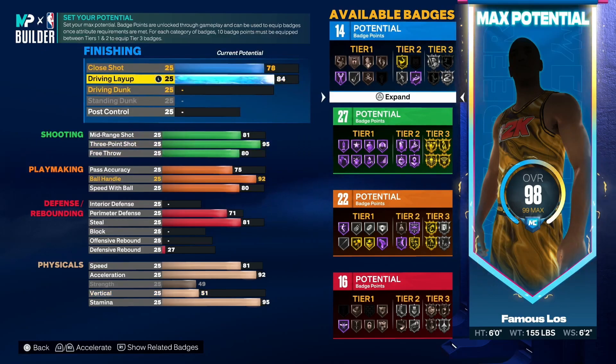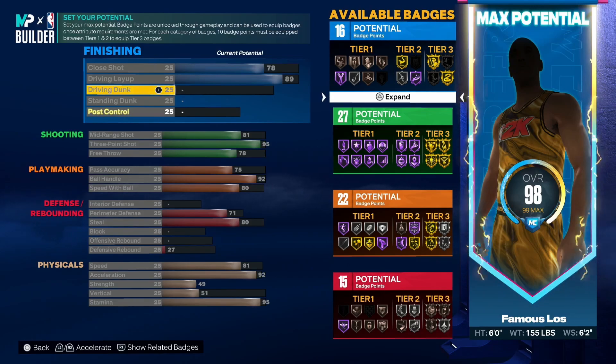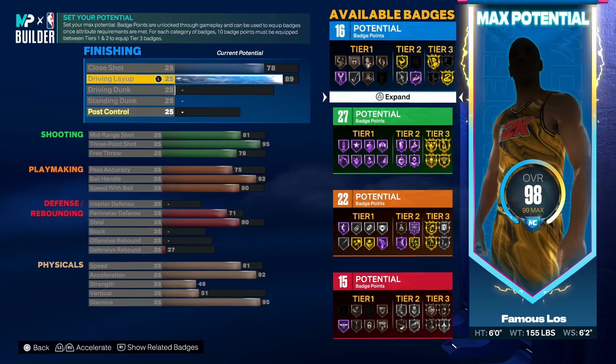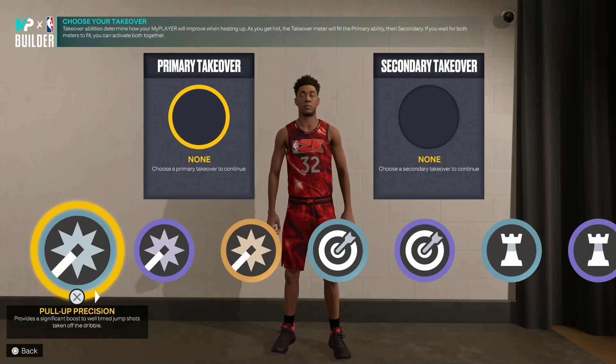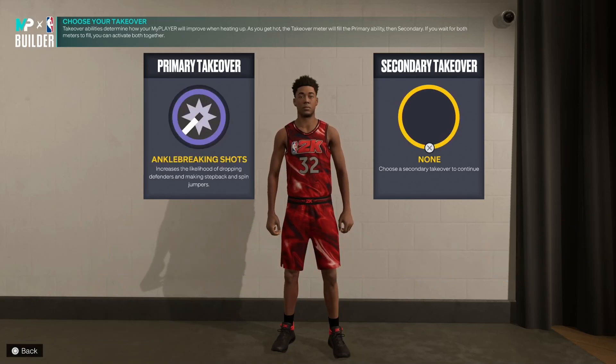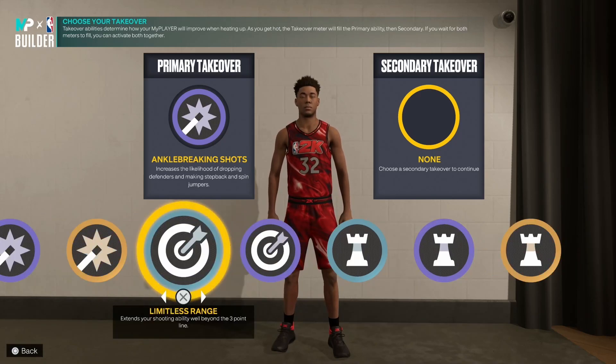For the video I'll go ahead and go back to the original format, which is the one with the 89 driving layup. You get some really good layup styles with this — Steph Curry, the jelly layup style, Kyrie Irving — you've got everything you need. Pick which variation you want to run. Moving on to takeovers: for Famous Los I feel like he's got to run ankle breaking shot, and he can already get Gold Agent Three and Gold Limitless, but it's Famous Los so we'll just throw it on limitless range.